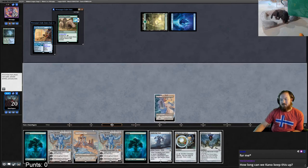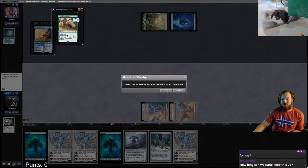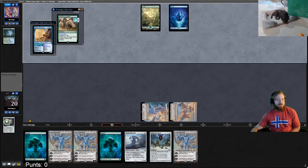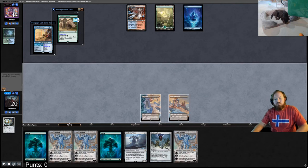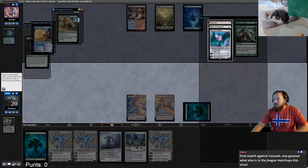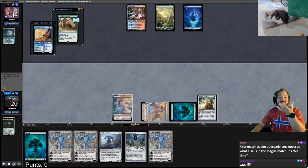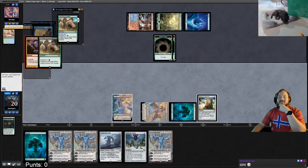Opponent unsummons Chromatic Sphere, we draw Oblivion Stone, play sphere, sac sphere for green. We draw another Karn, pass the turn. Opponent untaps. We draw Ancient Stirrings, play a forest, cast Ancient Stirrings. Our options are Blast Zone, Ugin, or Relic — I'll take Relic for another cycle. Looks like we're facing Grixis Death Shadow. Opponent cascades into some Rhinos.